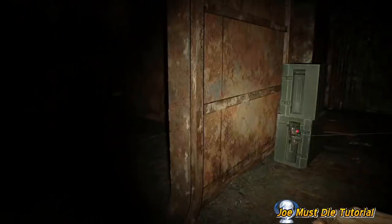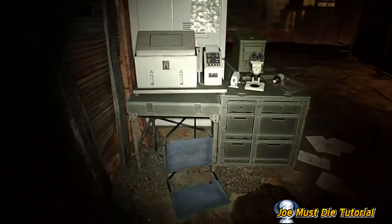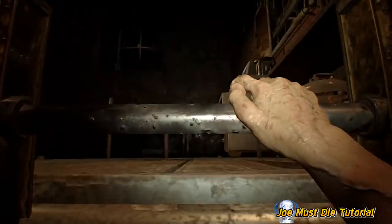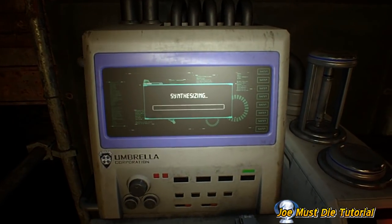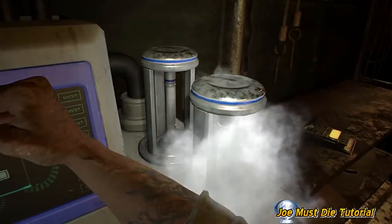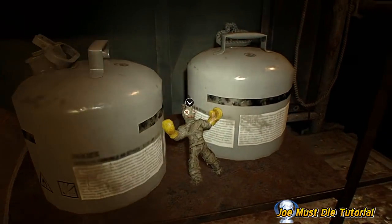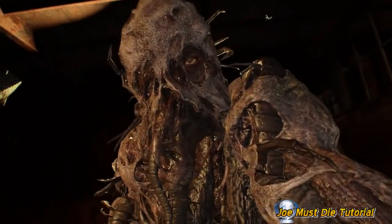We are going to head on to the Jack fight now. If I had to choose, I would say this is probably the second most difficult part of Joe Must Die - you have very little ammo and weapons. The swamp area is probably the most difficult place, but I've got a lovely way to get through those swamps so stick around. We're going to speed this up - it's always good to activate this machine and then save your game, because you'll be restarting quite a lot.